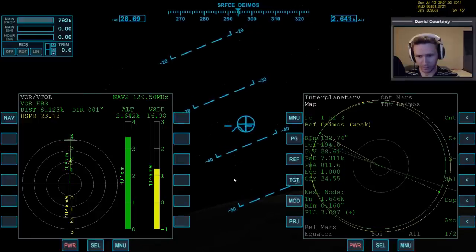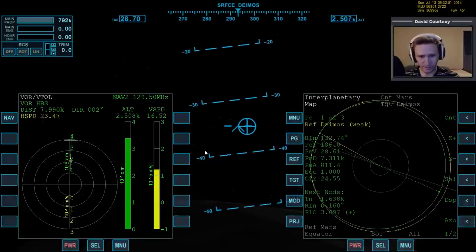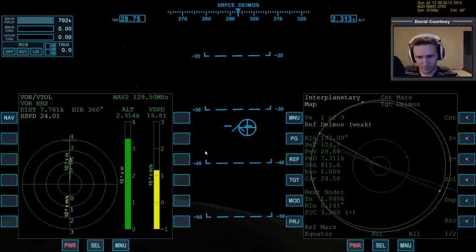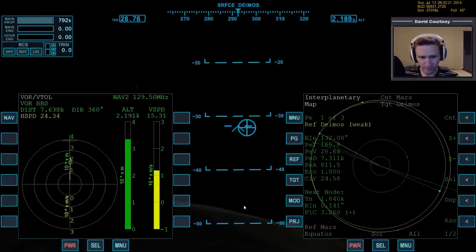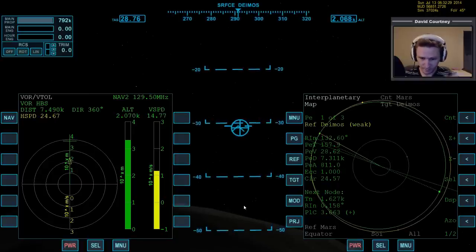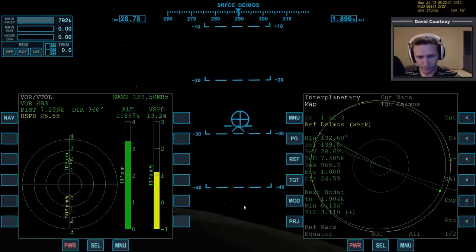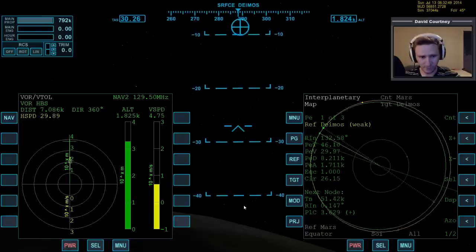I'm just looking at the VOR/VTOL. Making sure the HUD thinks we're heads up. We are straight — heading right to the base now. I can actually see it coming up over the horizon, though it probably doesn't show up too well in video playback. Translation looks good. We're about 20 minutes into this part of the video but I don't think we'll have any problems getting down. I do want to watch my altitude — I don't want to end up going through the mesh, even though you can. It just looks bad.